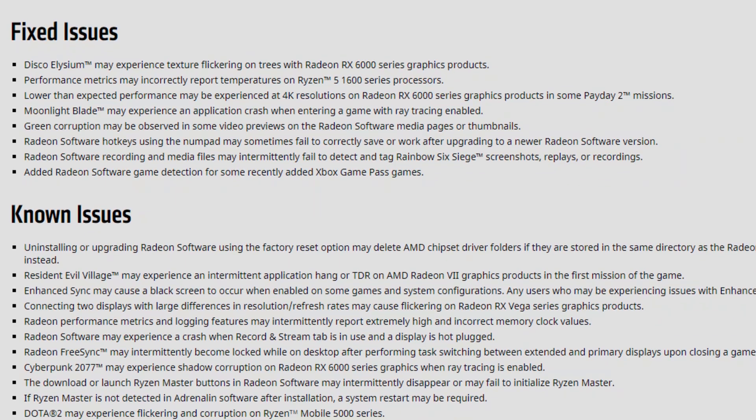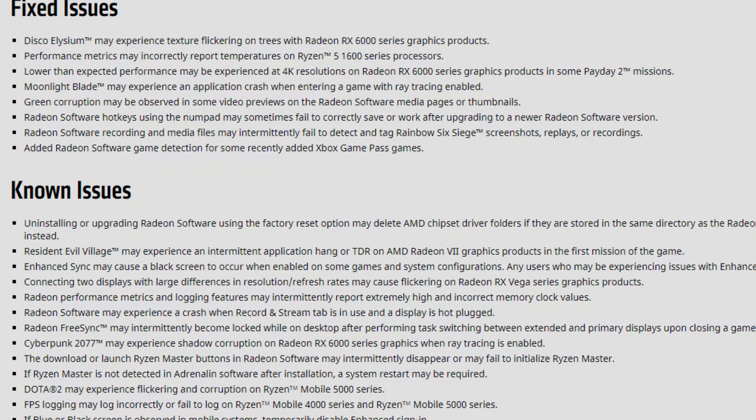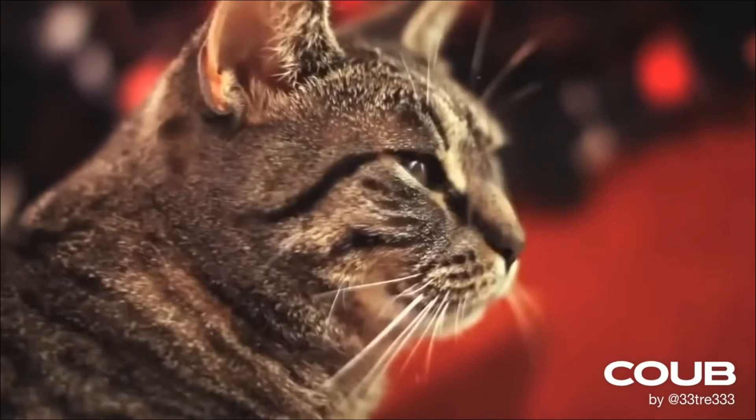Cyberpunk 2077 may experience shadow corruption on the Radeon RX 6000 series graphics cards when ray tracing is enabled. There are lots of things to fix in the next drivers because this one has a really big known issues list. As for my personal experience with these drivers, it's quite fine — at least in the first gaming hours. Video seems to be working fine: no black screens on video and no stuttering on video, which happened in some previous drivers. No stuttering in games, no black screens, no green screens — everything is working fine in terms of normal usage.